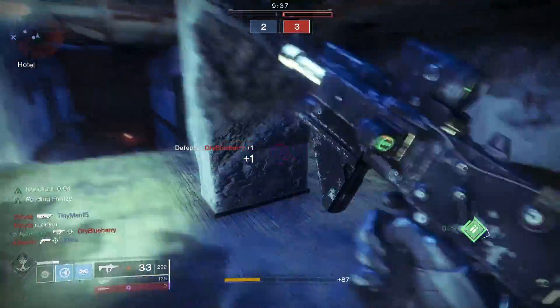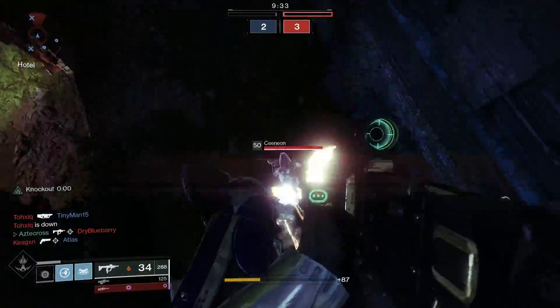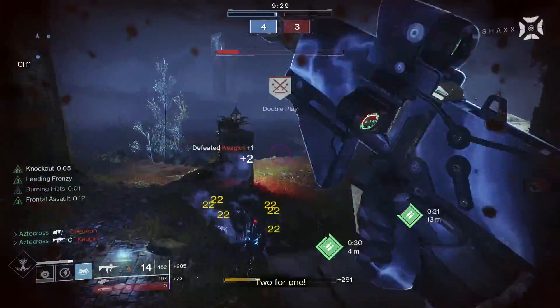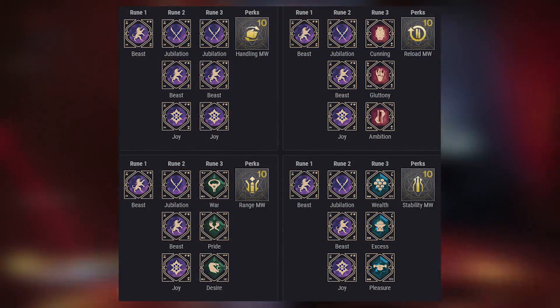With that being said, let's go over this SMG — the Kallus Mini Tool, aka the Mida Mini Tool, essentially the year two version of it, brought to us through the Menagerie. For those interested in getting this weapon, these are the rune combinations.